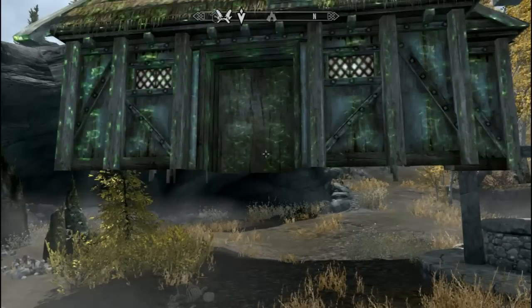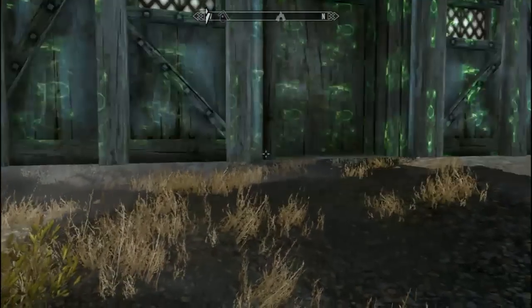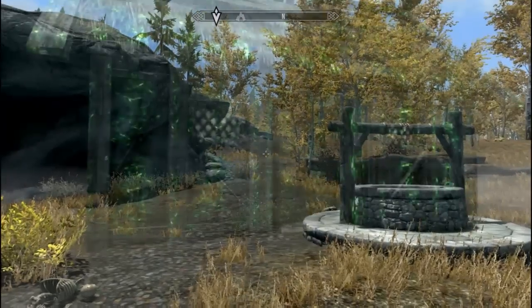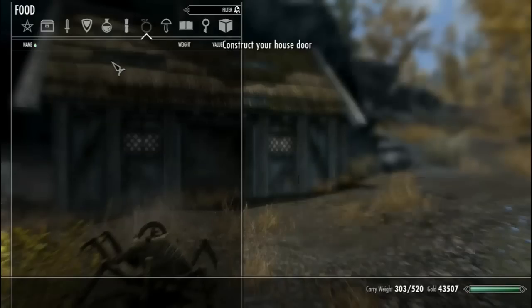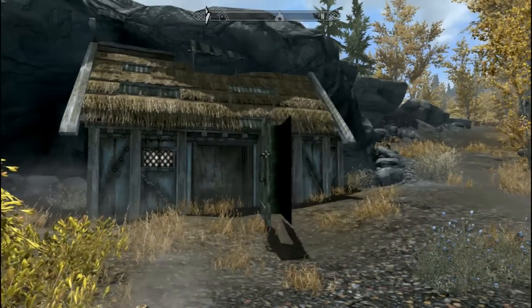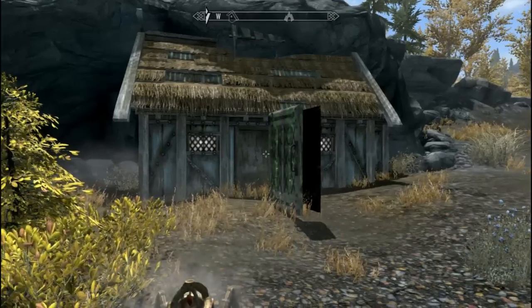Now we get to build our house. Place down your house as in the previous builds — go into food, select plans, then house. You'll be notified we need to make a door now. So select the door under food again and place it to fit it on your house. Technically you can place the door anywhere you want, but let's just put it on the front door.